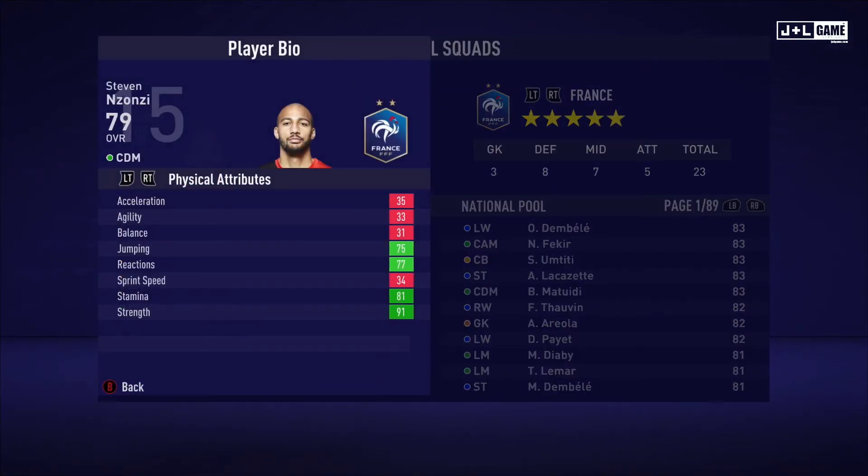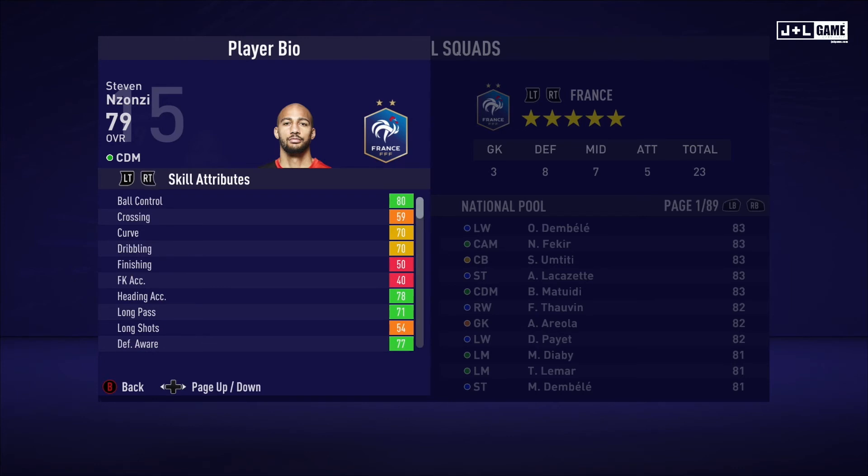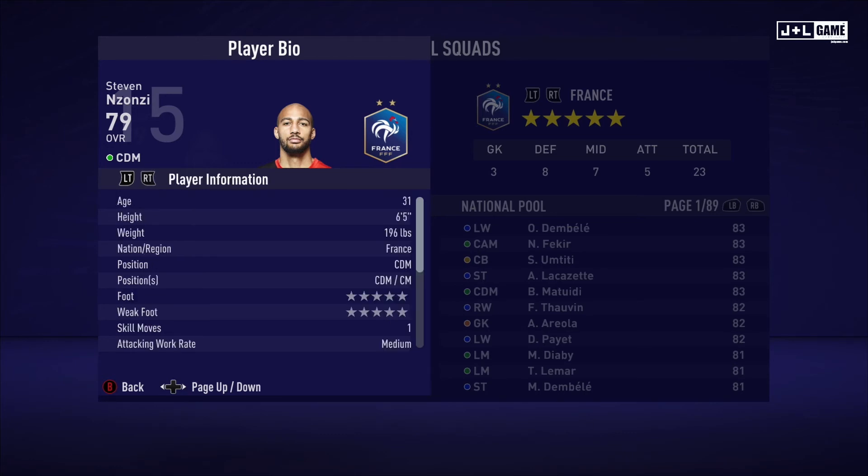Up next we have Steven Nzonzi. Physical attributes split between green and red. Mental attributes looking better, mostly green with one yellow. Skill attributes a little more mixed but mostly green and orange, with two red and two yellow. Here is his player information.